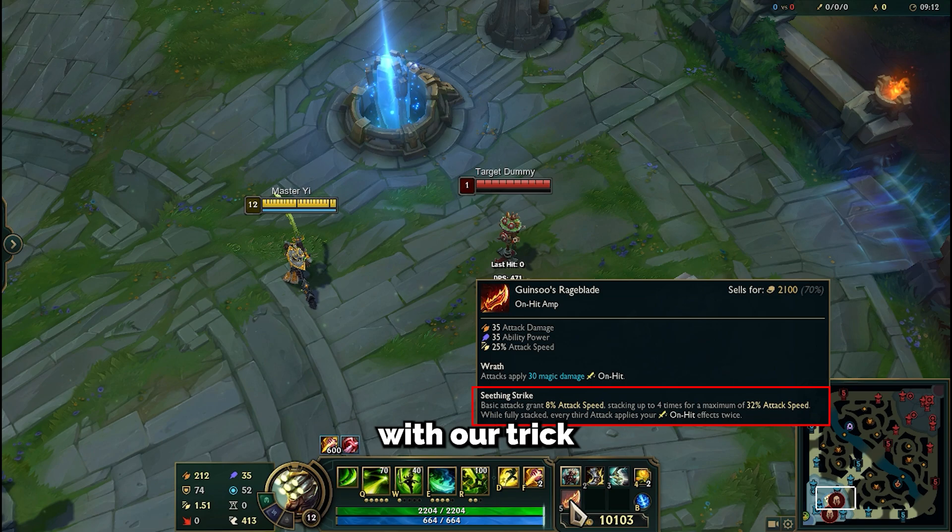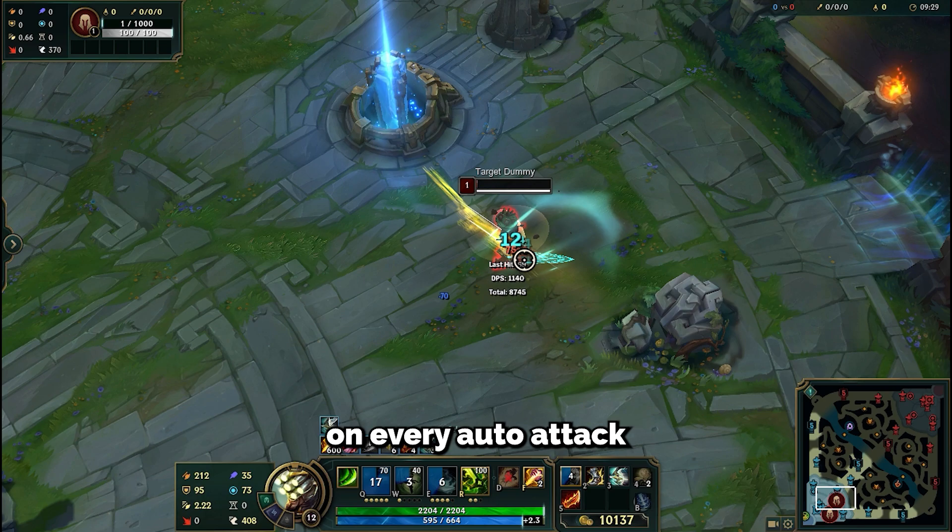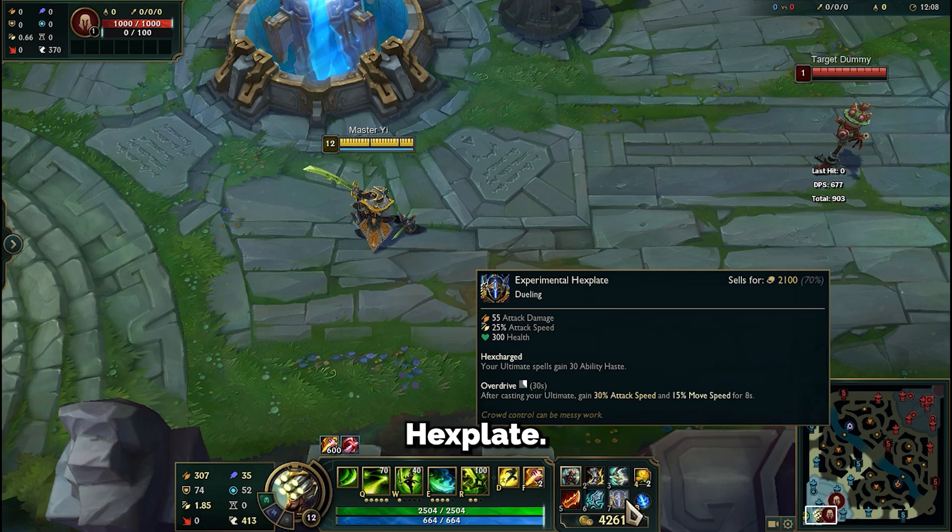Continuing with the build, you'll add Rageblade, which also works with our Trick, allowing you to stack its passive in seconds for insane attack speed. Plus, you will stack lethal tempo faster, and you will get a total of 60 magic damage on every auto-attack — 30 from Terminus and 30 from Rageblade.